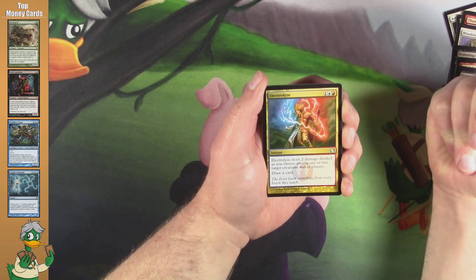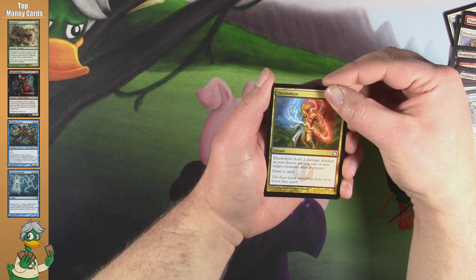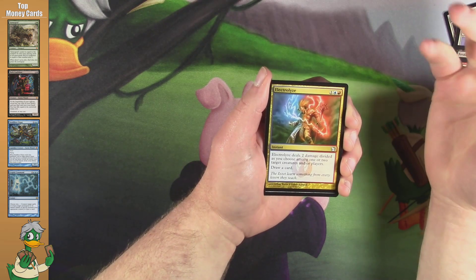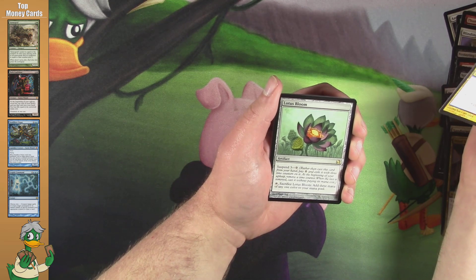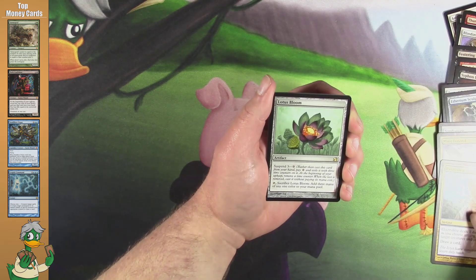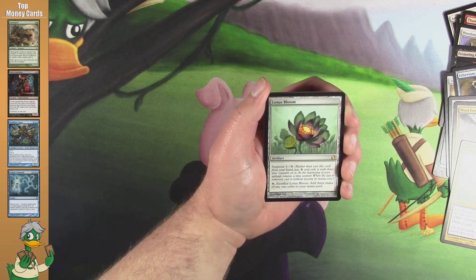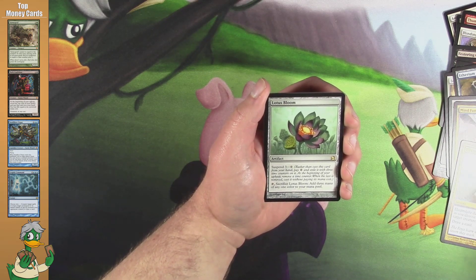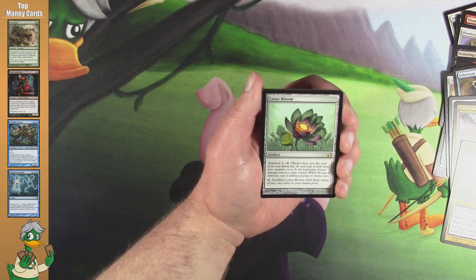It's been a while. I'm feeling a peek. So we're gonna peek. It's an artifact — Lotus Bloom! Not the artifact I was hoping for, but I've never pulled a Lotus Bloom. Suspend three at zero. When it comes into play, you can sacrifice it to add three mana of any one color to your mana pool.